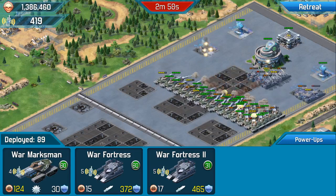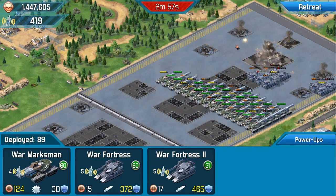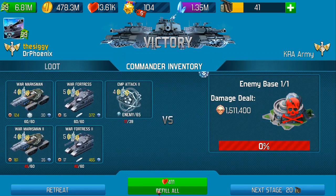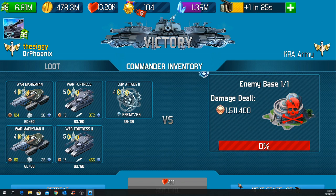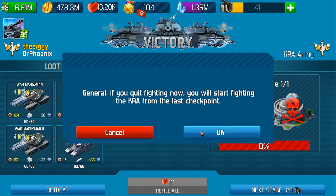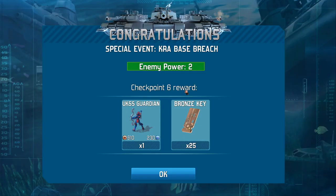Or you can throw more units down. As I say, we've got 400 points there. There we go folks — Refill All. Our next stage would actually take us out to the next level, but it says we've completed that enemy base, so we retreat. That's taken us up to checkpoint six — we're going to start again on enemy power three. Guys, good luck. Thank you for watching the Siggy, and we're out of here.